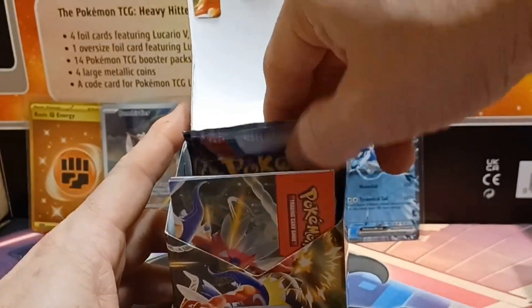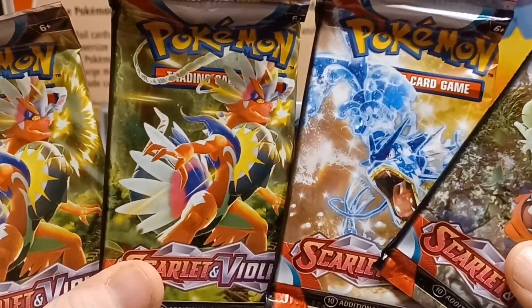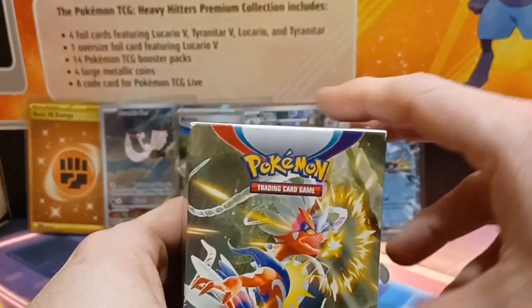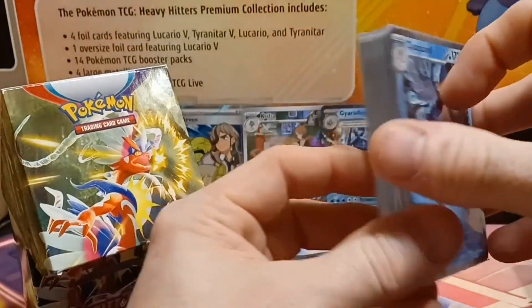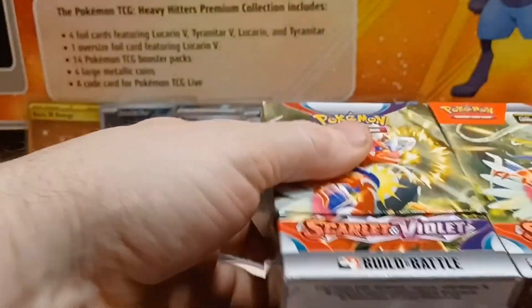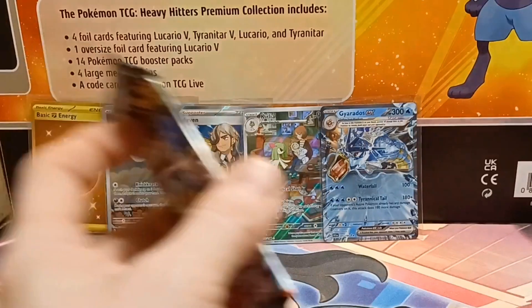We got duplicate pack artworks this time, so you're not guaranteed to get all four artworks. The promo card — I can already see it — it's the Quaxwell again. That means we will be opening the fifth and final box in today's video, which means I don't have one to keep for my sealed collection.